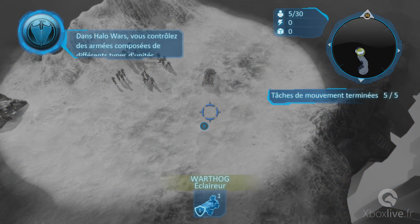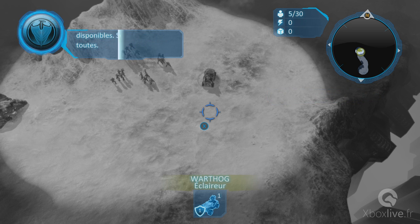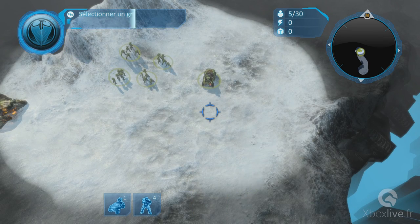Dans Allowars, vous contrôlez des armées composées de différents types d'unités. D'autres unités sont disponibles — sélectionnez-les toutes. Pour cela, appuyez sur la gâchette haute gauche. Toutes les unités.